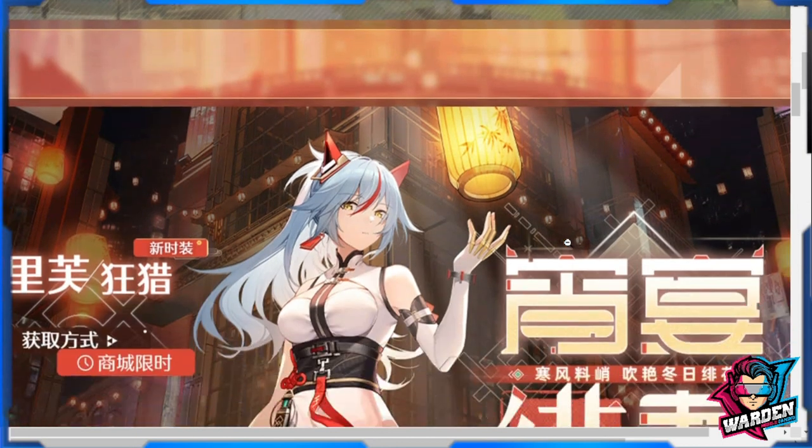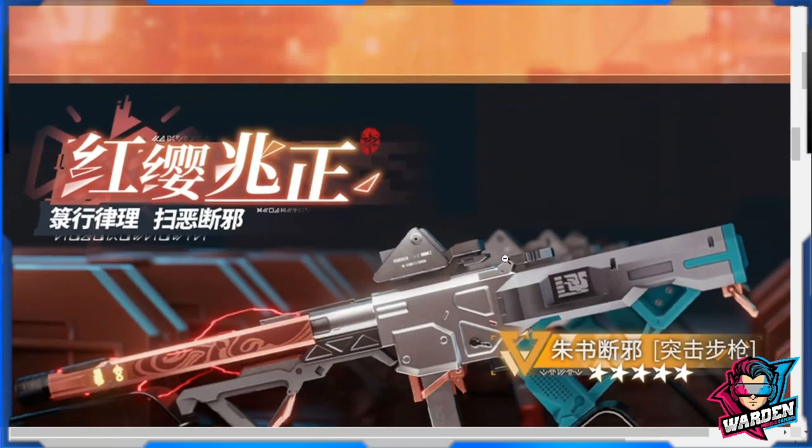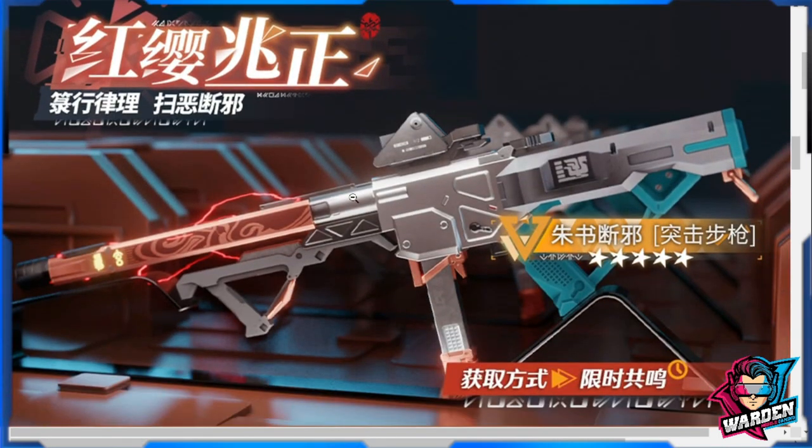Then we have the amazing skin for Wild Hunt's five-star — this is a very, very nice design, a very nice departure from her existing skin which is colored green. Moving on to Chen Shing's weapon, it matches her skin as well — confirmed five-star, an assault rifle called Innocent AR.